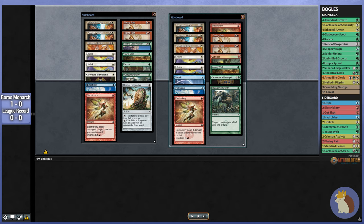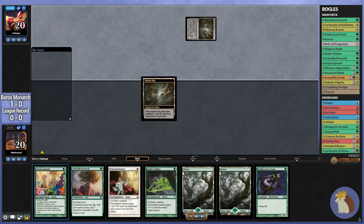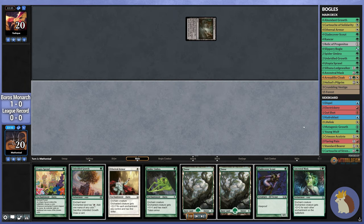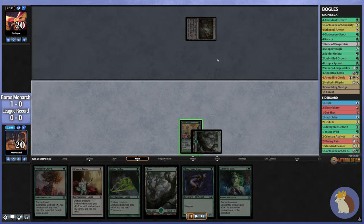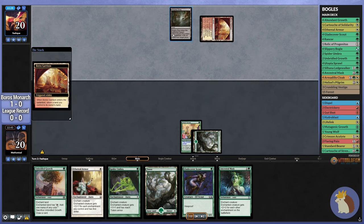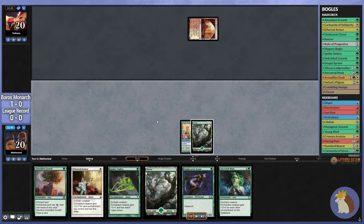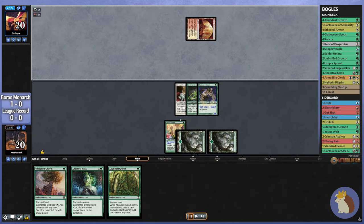Let's see what our opening hand gives us this time. It's actually very, very good. The only thing that could mess up this hand is if they have a turn 2 Standard Bearer, but barring that we're looking pretty good. Once again, we're going to go for the turn 1 Utopia Sprawl setup, just because we don't want to have a Naked Scout that can get destroyed by an Electrickery. We don't need to get an attack in on turn 2. They don't have Electrickery mana open, so this is the perfect time to go for our Scout plus everything we want on it.